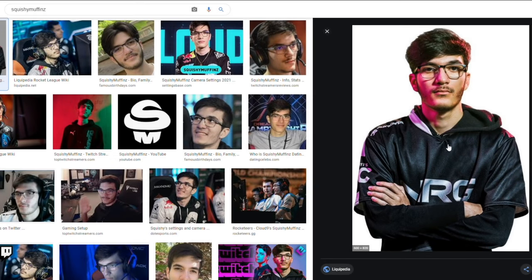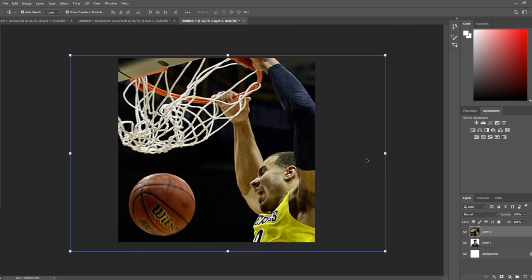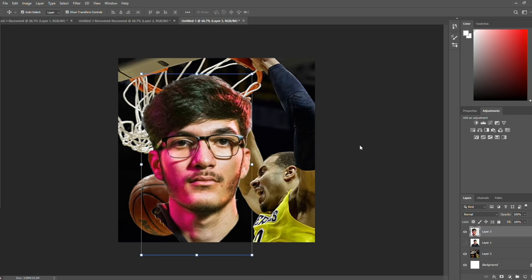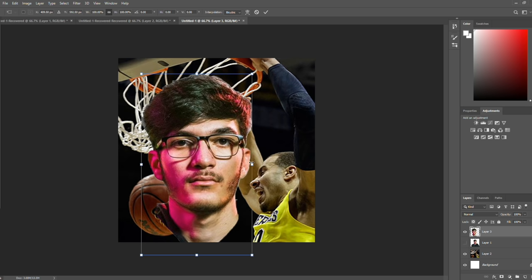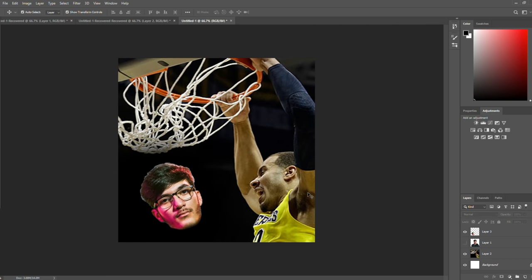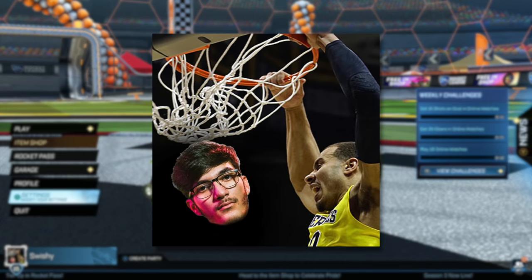We'll get a photo of Squishy Muffins right here, grab him, drop him in Photoshop. I searched up a basketball dunk and this one looks pretty good — I like the framing of it. We'll grab this one, and I think you guys can already figure out where this is going. We'll bring Squishy up to the top, grab his head and place it over the basketball. I have no idea what to do with this — I'm trying to figure out how I want to make this work. After that quick photo making, I'm pretty happy with it — it's pretty funny. It's low effort, of course, but that's Squishy right there.